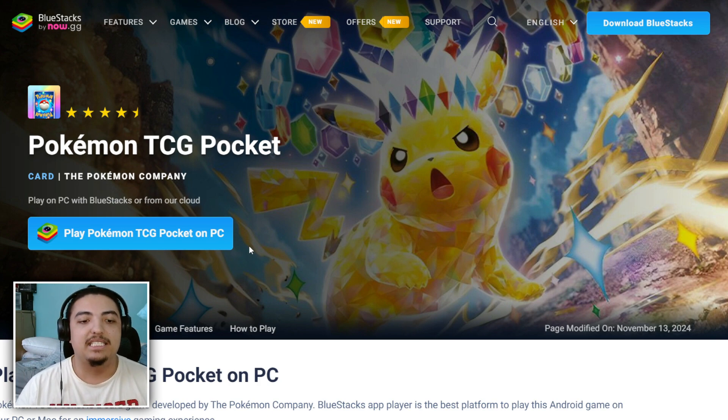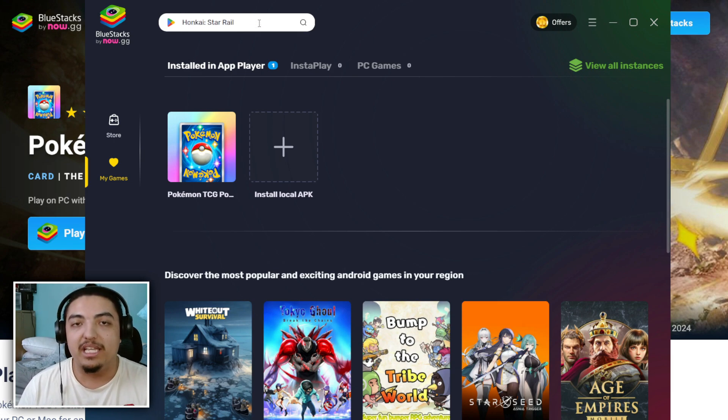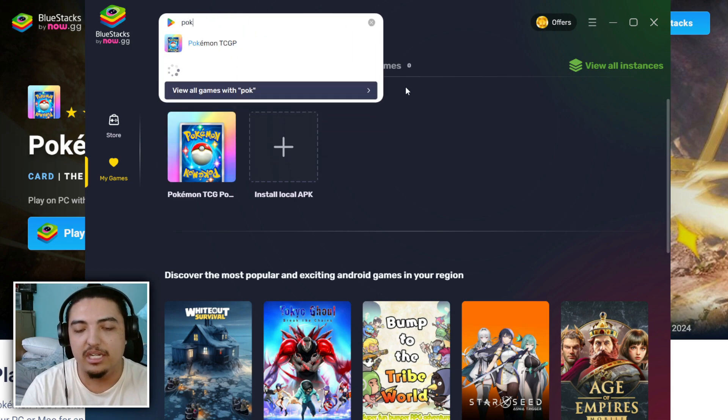Once you download Bluestacks 10, you'll be able to access the game. The menu will show Bluestacks by now.gg, and then go to your app player where you can go to 'My Games' and search up any game. Pokemon TCG Pocket is what we're covering today, and it will come pre-installed when you click that download link.